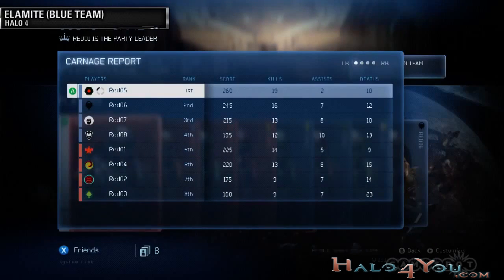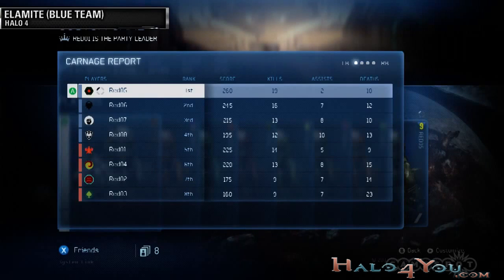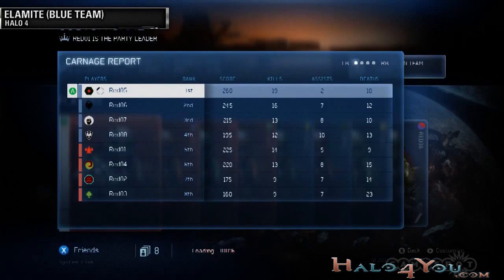That game just wrapped up. Elamite, let's go through the stats real quick. He dominated everyone — 19 and 10 with two assists. Nobody cares about those though. Main Slayer in Halo 4! And whoever was Red03 did really bad — 23 deaths — so we should find out who that is and point them out. Alright, we're doing it again.